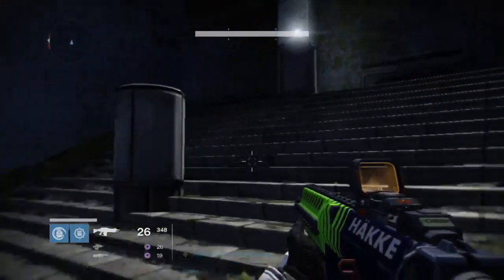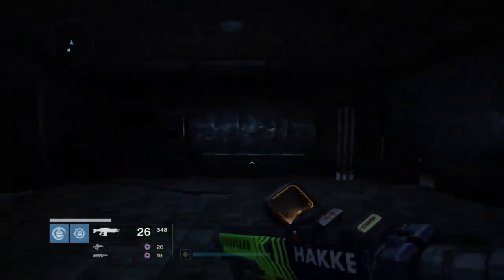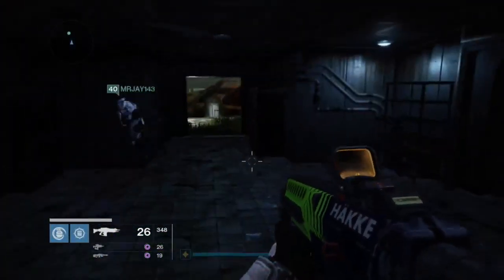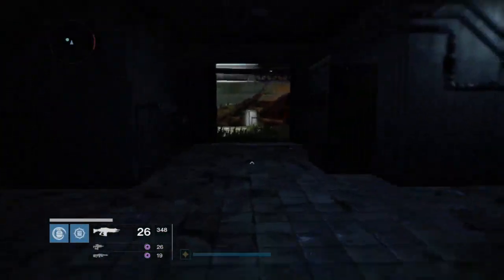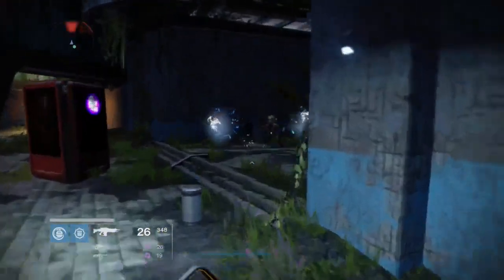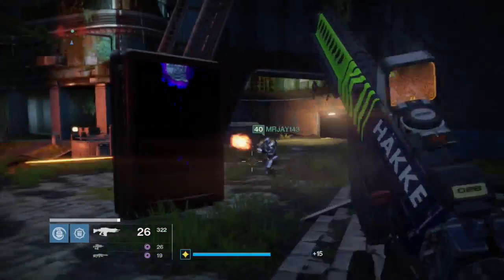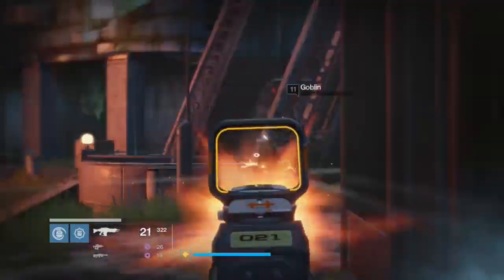You just want to run up here, up these stairs, and it will be right in this loot cave here. When you're at this location, you want to go in the room and then just wait for the enemies to spawn on the radar. As you can see, there they spawn in, and you just want to take them out and keep doing that. You just run back into the cave and keep doing it.